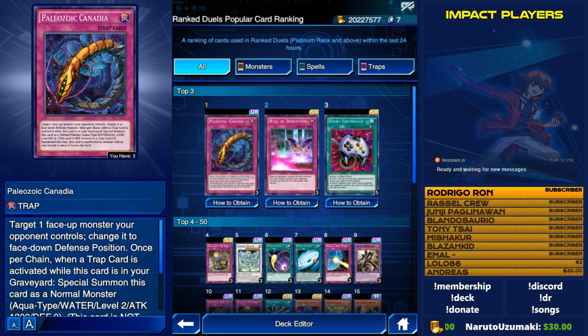For the same reasons as Canadia, Floodgate Trap Hole also needs to be semi-limited. Floodgate is more permanent — it puts your monster face down and it stays face down. Both Floodgate and Canadia need to be semi-limited because they shut down way too many things for just a solo card. Canadia is more versatile because it can come back from the grave and be used as a monster or even a tribute for decks like UA's or Vampires.